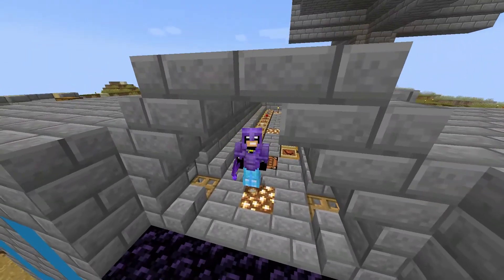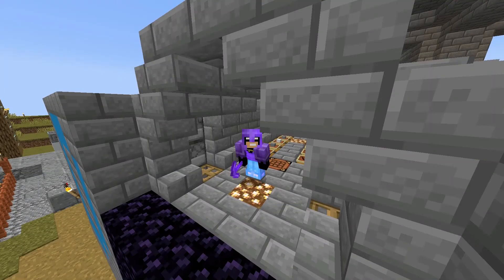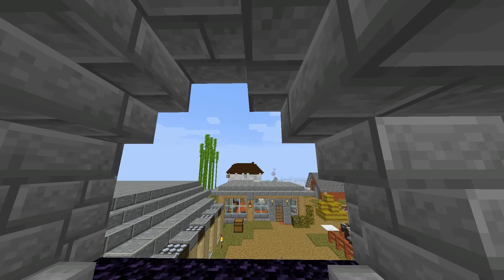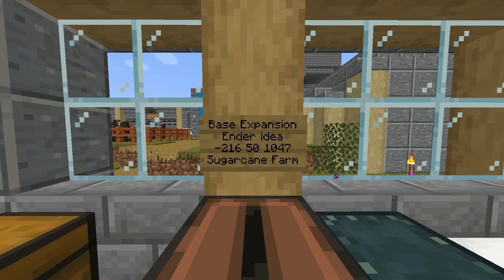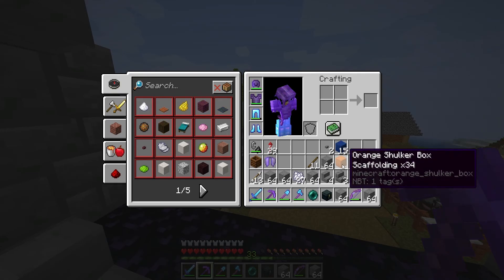Welcome back to my next episode of the let's play series. Today we're going to be expanding our fractal base, introducing you guys to the ender porter idea, visiting some coordinates, and then fixing the sugar cane farm. So we have a few things to discuss right now.